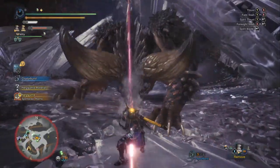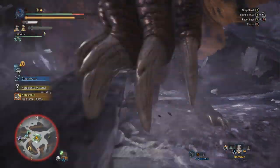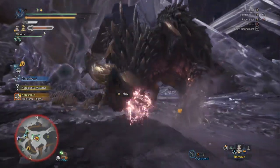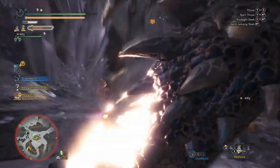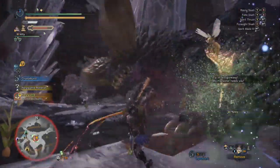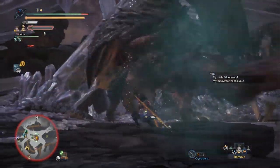I put on the Rock Steady mantle; alternatively you could start with the Evade mantle. I just got Spirit Blade 1 because I used Foresight Slash. You actually have a lot of opportunities to use Foresight Slash — we just got it to level 2, and we need to get it to level 3. The Longsword is doing really well against Arch Tempered Nergigante; he has a lot of fast moves and the quick Foresight Slash allows you to dodge those moves very consistently.